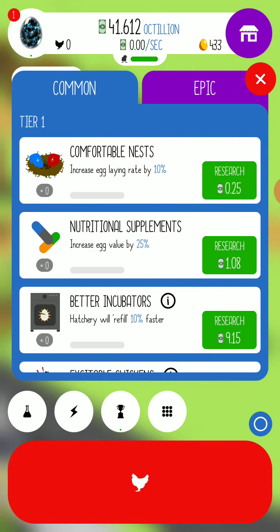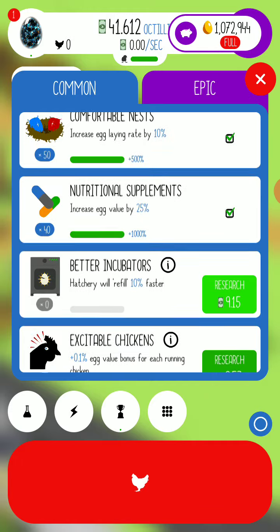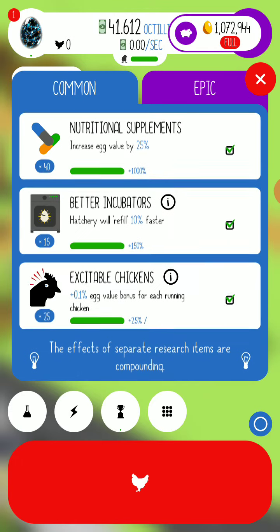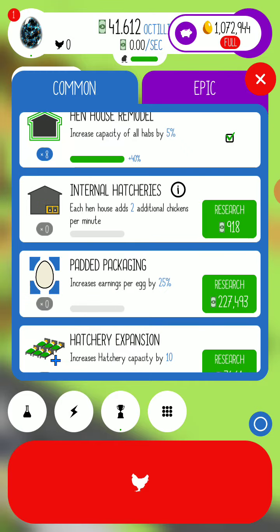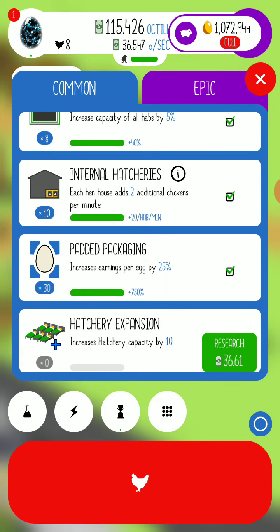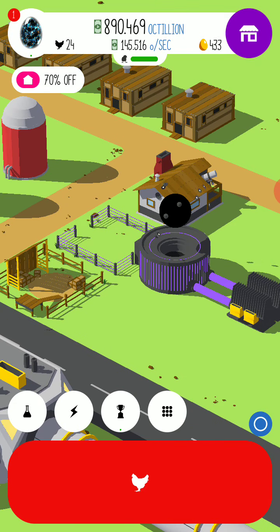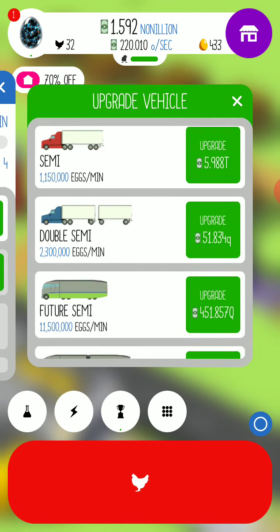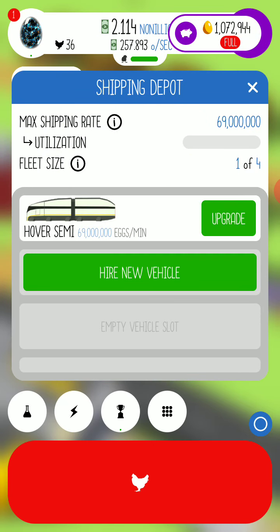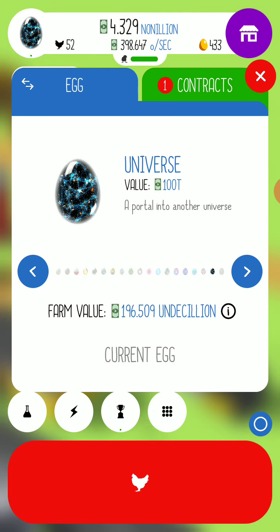We're going to explain what's new. Now, there is nothing new about this egg other than the design, which we will look at in a minute. As soon as I get these upgraded. So, I like this hatchery — this hatchery is really cool. Let's just quickly do this. There we go. I love this egg design. It's really cool, I do like it.